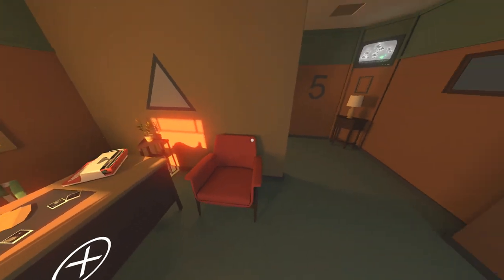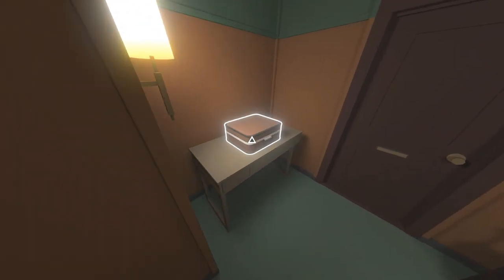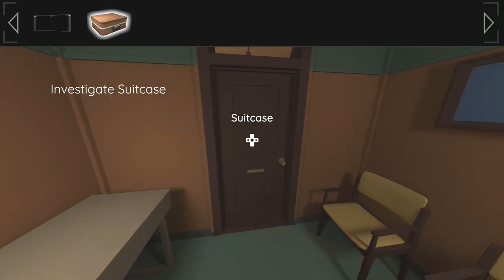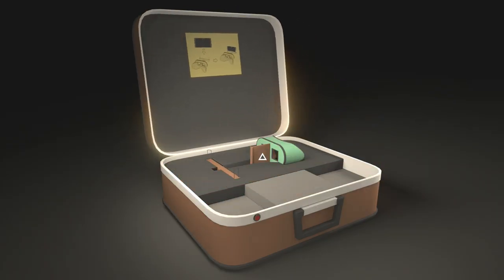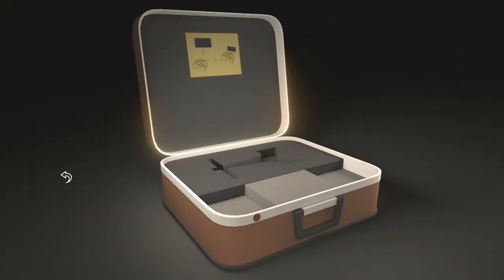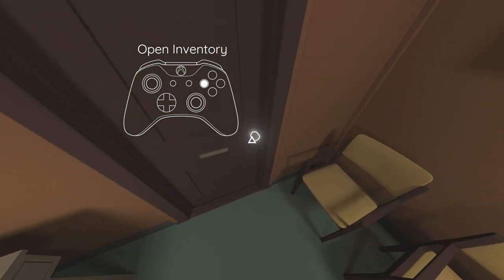Once you have the item, you can back out by placing your cursor on the left or right side of the screen and pressing A. Then head into the back room back here, and we can pick up this suitcase right here to the left. Press X to open up your inventory, select the suitcase, and press A to open it up, then pick up this little viewer thing right here in the middle, and then back out and open up the door in front of us using the little doorknob.